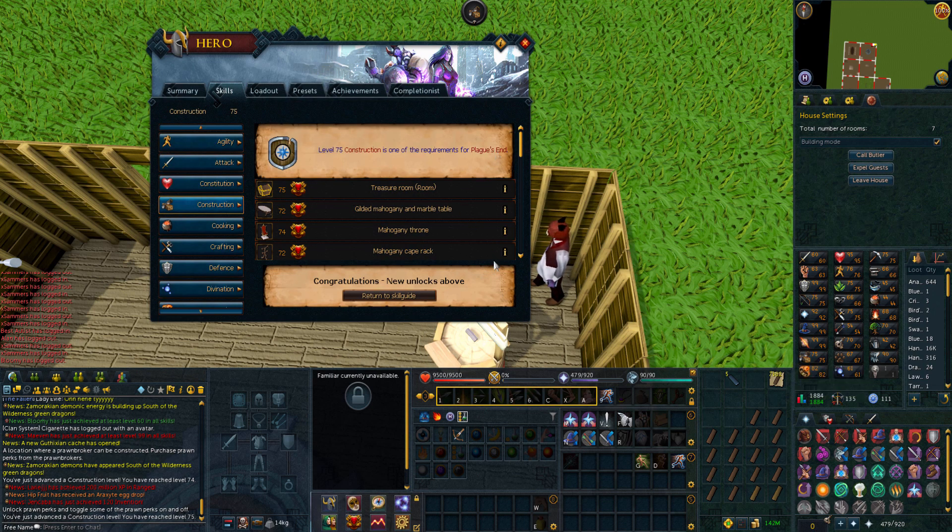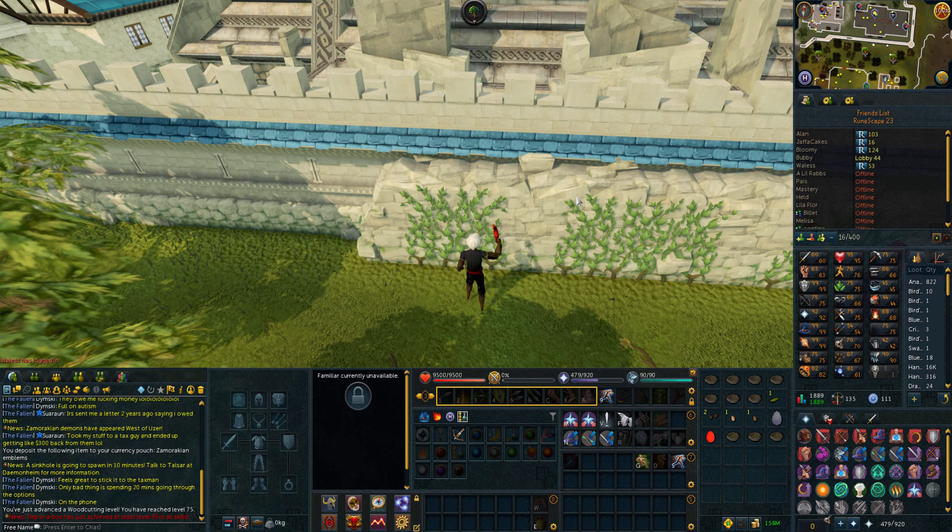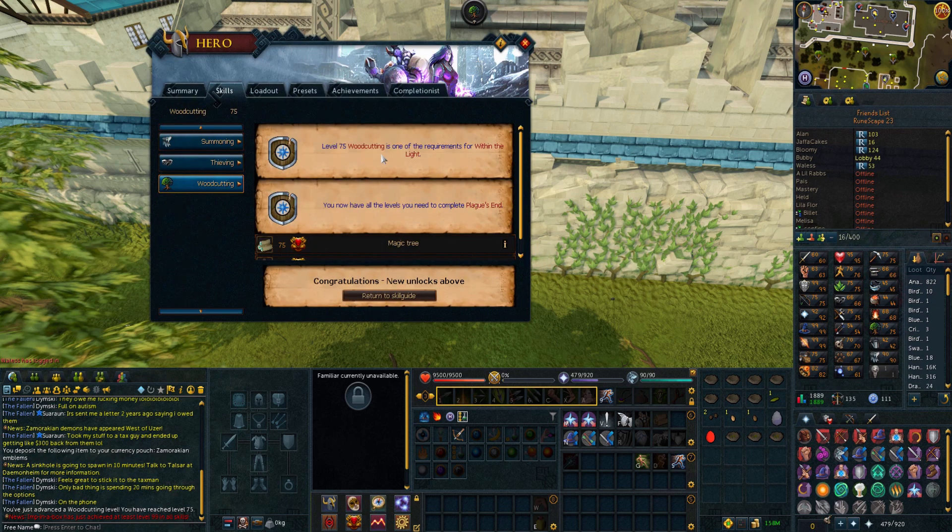75 construction — that is a Prif requirement completed. We may as well quickly load default. And as we can see, it's a requirement for Plague's End. So all I need now is five more woodcutting levels, I do believe. And finally, we are now 75 woodcutting — that is every single skill I hope and believe for Prif requirements. Now we can pretty much crack on with doing the quests.